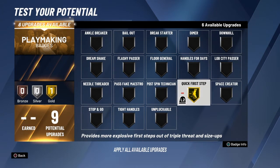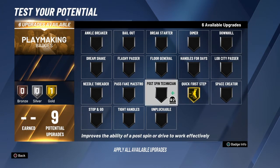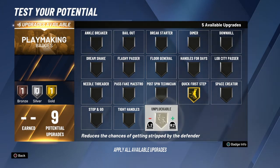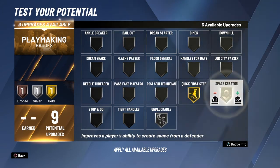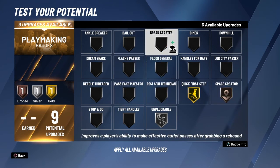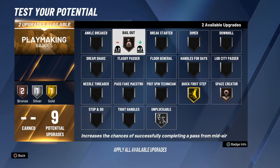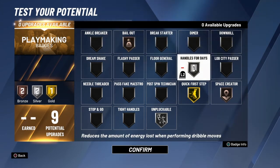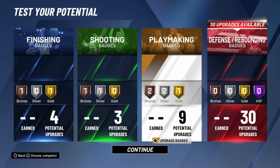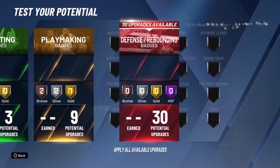For the playmaking badges — it's a pure lockdown but we got pro dribble moves, so why not go unplugable. Go bronze space creator and bronze bailout, silver handles for days. That is how I'm about to run with this build.